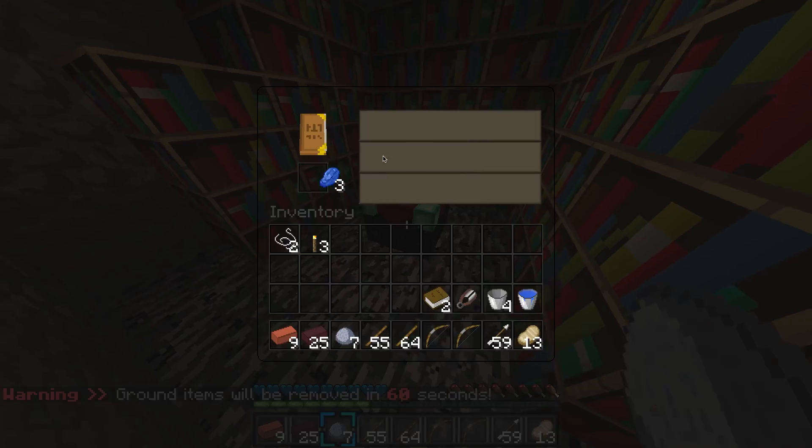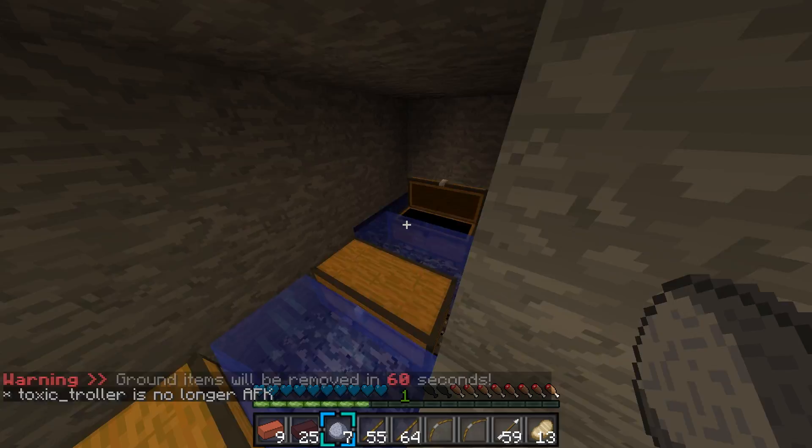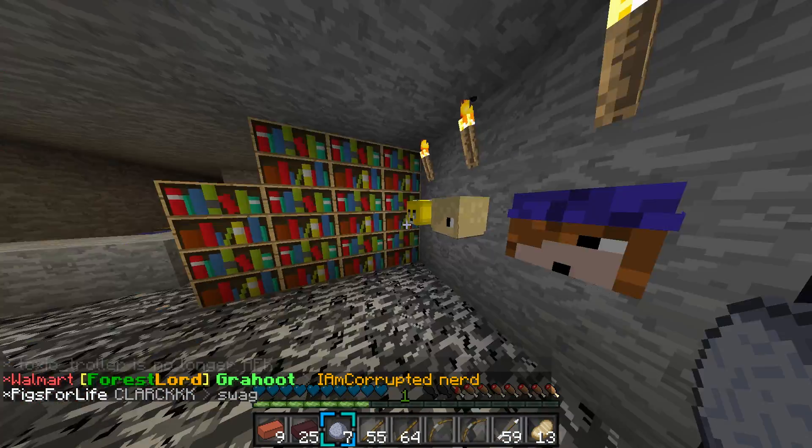We have an Enchanting Station, it's level 30. We have three chests that are pretty well protected — it's not fully protected yet because we have to put water on top. So now I'm gonna take you to my vault.